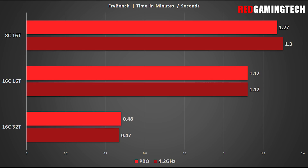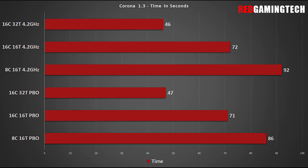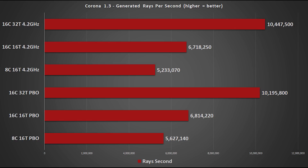Corona 1.3 provides two meaningful measurements: the number of rays generated per second and the time the whole thing took — lower is better. SMT seems no less meaningful with Corona 1.3, with the fixed clock speed showing a 20-second difference between SMT 16 cores and 16 real cores. The Ryzen 9 5950X scales like crazy, demolishing the test in half the time with the full 16 cores and 32 threads enabled, generating an eye-watering 10.5 million rays per second.